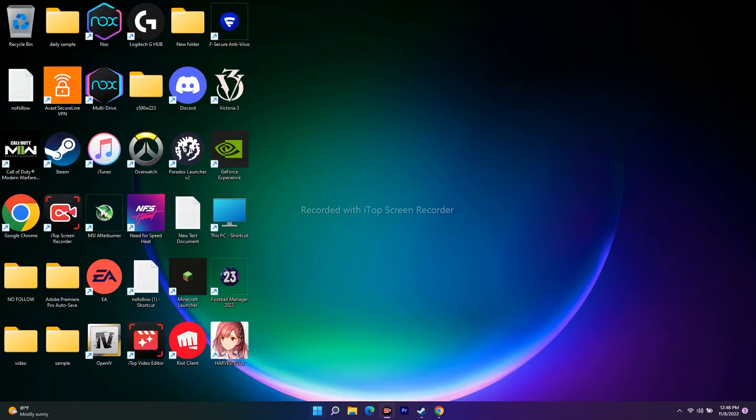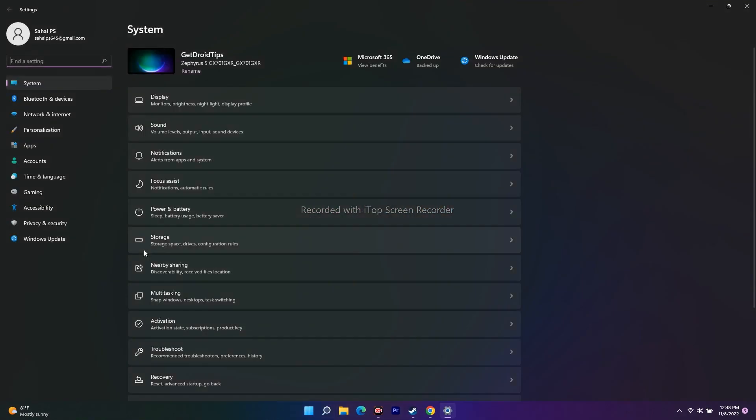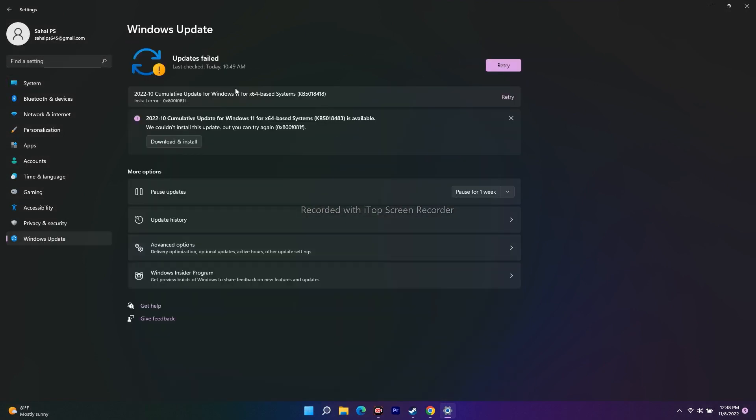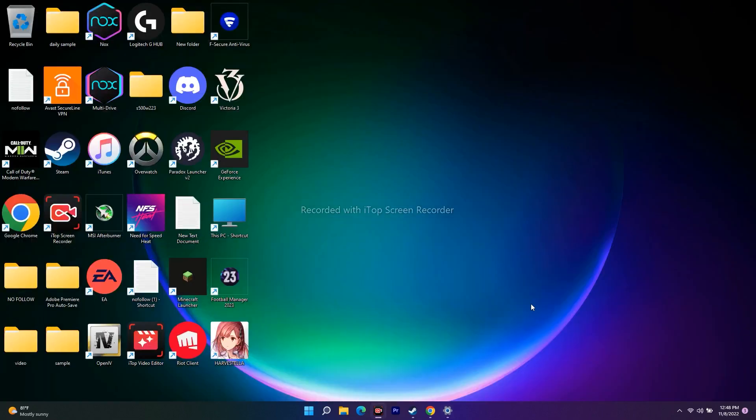Next, update your Windows. Go to Settings → Windows Update and make sure you're on the latest version. If any updates are available, download and install them. After the update, always do a restart before launching the game — this is very important.